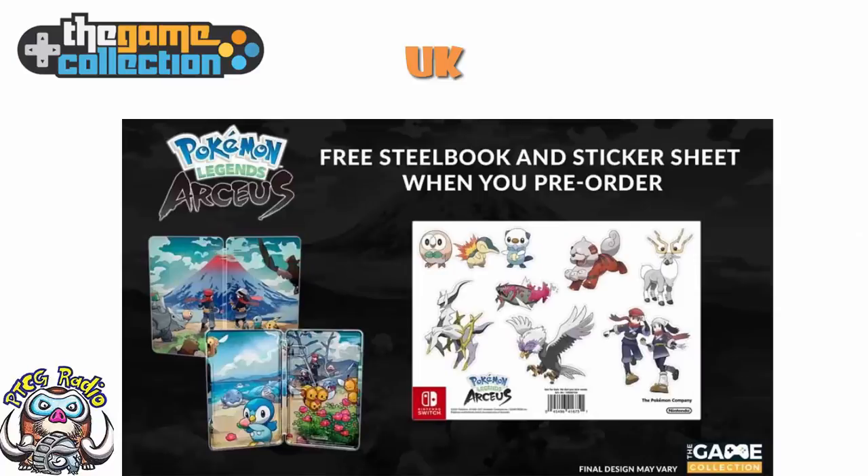The Game Collection — and I love the Game Collection, I've bought a bunch of stuff from them, they usually have the best prices in the UK, I'm not affiliated with any of these stores but I'm giving you my honest opinion — they generally have really good prices and they're very reliable. However, you get a Steelbook and stickers. Now, it is 43 quid, not 50, so it's actually 7 quid cheaper than you'll pay at the other stores. But you don't get the Arceus figure or the Pokeball. And I would pay 7 quid for that Pokeball cartridge, easy. So although the Game Collection is the cheapest version and you still get the Steelbook — and if you're in the UK and you just want the Steelbook, this is definitely the way to go — it's not quite as impressive.